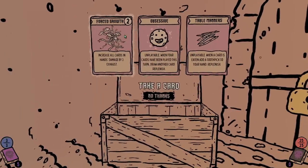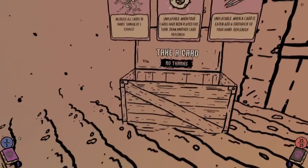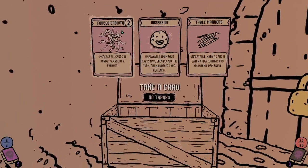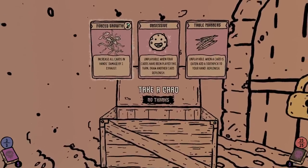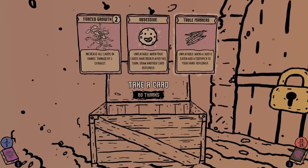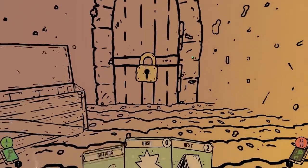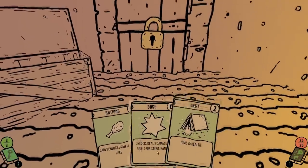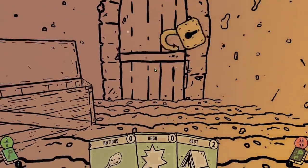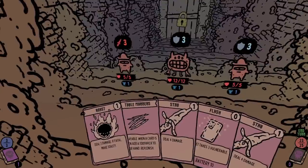My energy is at the bottom when we're in a fight sequence. I only have three energy per turn. Force growth is very tempting because that damage is really nice, but with two energy I don't think it's gonna be that good of an idea. I don't know what a toothpick does, so just out of morbid curiosity we're gonna get table manners here and add a toothpick to our battle deck. We're gonna bash right through this, take two damage, and finally get into our first battle.